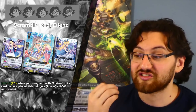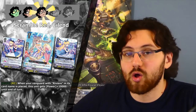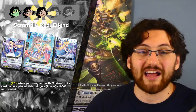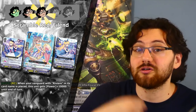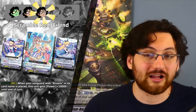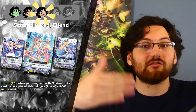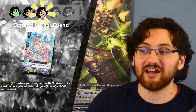Another grade 2 Riviere support is Scramble Red Aylent. Auto on Rearguard Circle — when your Vanguard with Riviere in its name is placed, this unit gets +10k until end of turn. Three stars — synergizes really well with both the grade 2 and grade 3 Riviere. On your grade 2 turn during main phase you can superior ride multiple times giving this unit extra power. Then going into grade 3, every superior ride gives it another 10k plus Force Marker stacks, completely shutting off defensive triggers. It's nuts to think about.